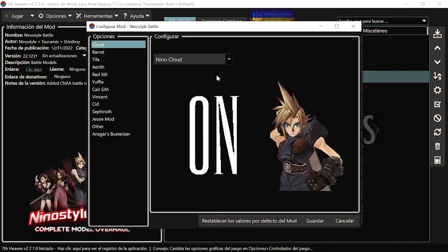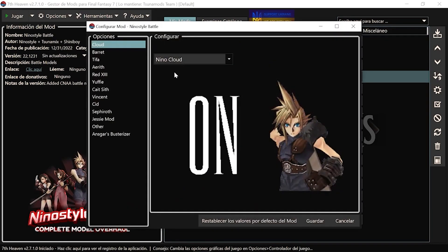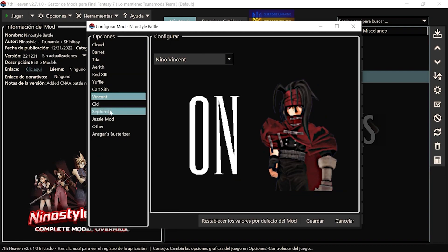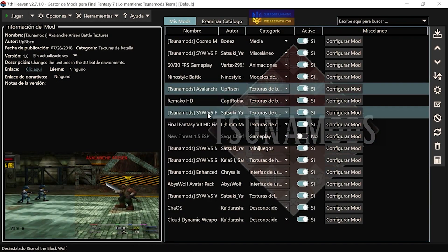Nino Style: esto son los avatares de batalla, los modelos de batalla de Nino Style. Esto ya lo conocéis de anteriormente. La verdad es que no está nada mal. El mod de avalancha estaba entre este y el de Satsuki, pero me ha gustado más este, que es el antiguo, de 2018. Se ve bastante mejor que el de Satsuki, porque el de Satsuki lo que ha hecho es un rescalado a los Vanilla.